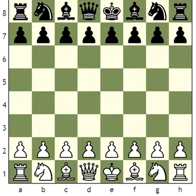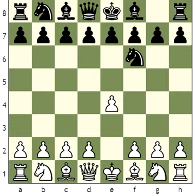Welcome to the fifth part of Traps of the Day. Today we are going to study a trap in an Alekhine Defense. The moves are E4, Knight F6 — this is a very attacking opening named after a famous chess player, Alexander Alekhine.